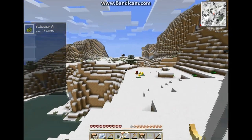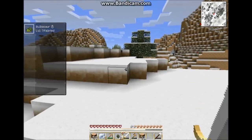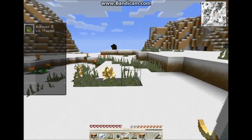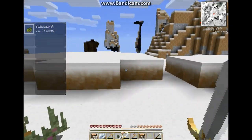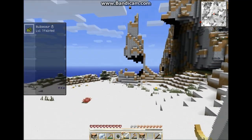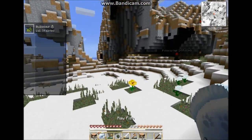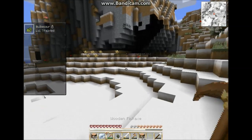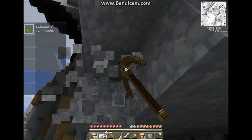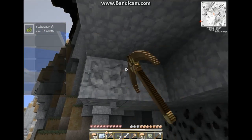I need somewhere to build — I need flatland, greenland. I don't want to build in snow, I don't want to build in sand, I don't want to build on a mountaintop. Let's get some coal and cobblestone, make a furnace, and then we can cook some of this food.